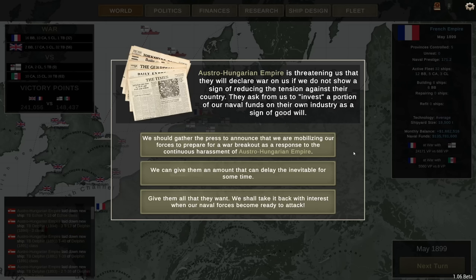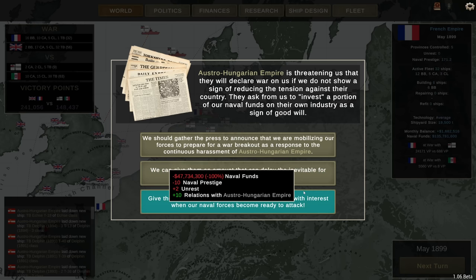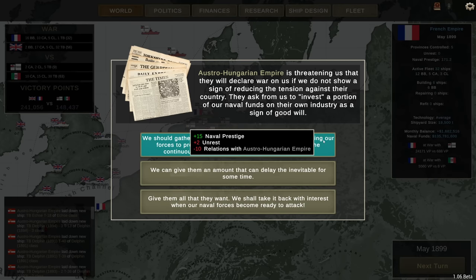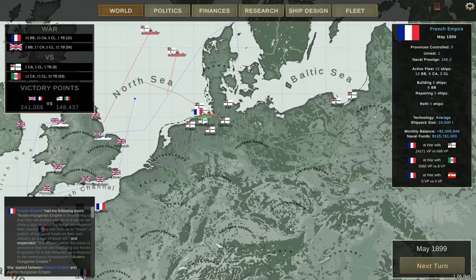Player 3 is entering the war — the Austro-Hungarian Empire is threatening to declare war if we don't reduce tension and invest a portion of our naval funds in their industry. That is not going to happen. I can give them 47 million or say it's not happening and worsen relations with Austria-Hungary. And there goes the war — fine, be like that.